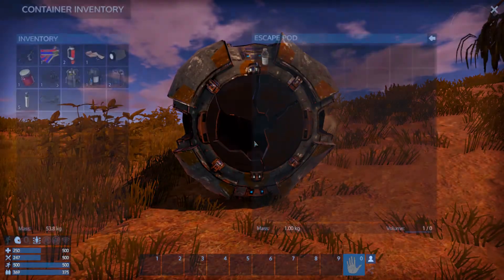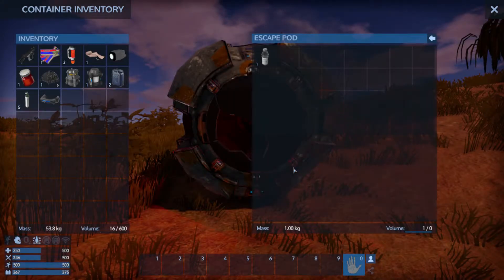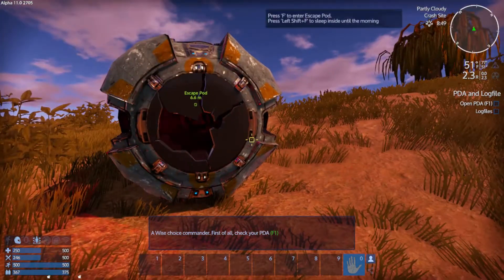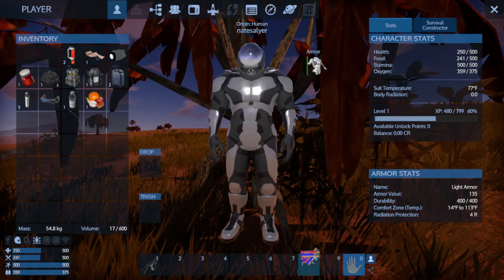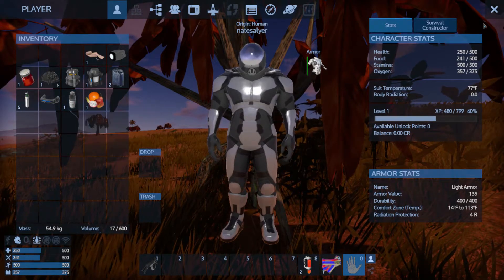Immediately found biofuel and an O2 processor — I could use that. Alright, what do we got? One water. Let's go ahead and do this, just see if it's different. I want mainly for the extra points. Alright, well let the fun begin. Survival tool, a little bit of food, health packet, one bottle of water.